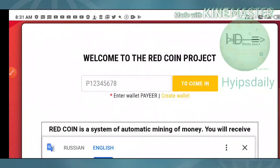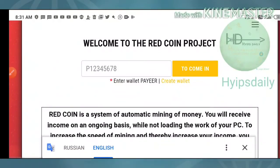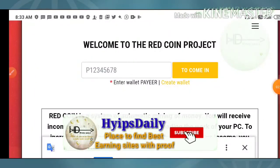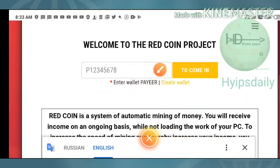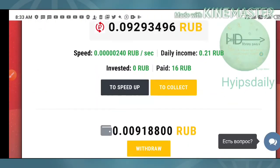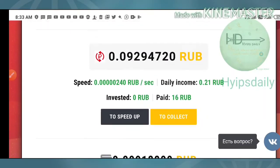To get started with the site, all you need is to enter your Payeer wallet ID — that's it. You don't need to enter your username, password, etc. I just entered my Payeer wallet ID and hit confirm. It redirected me to my account dashboard.